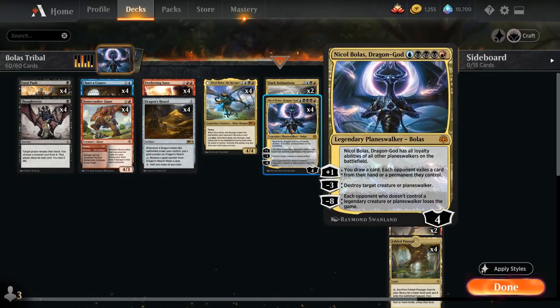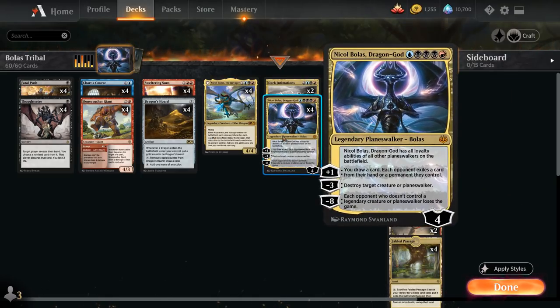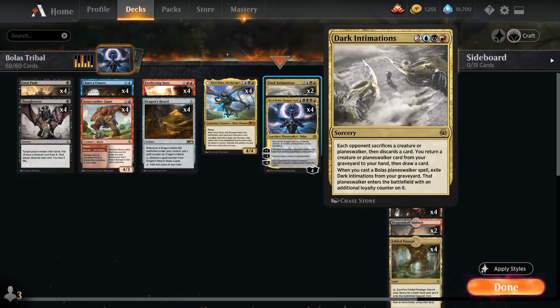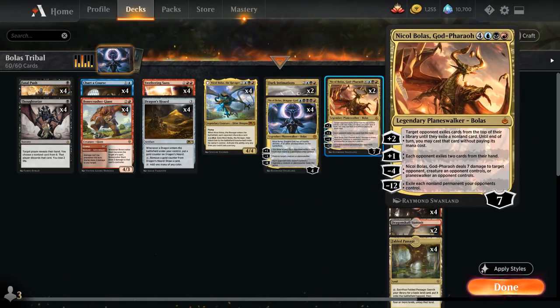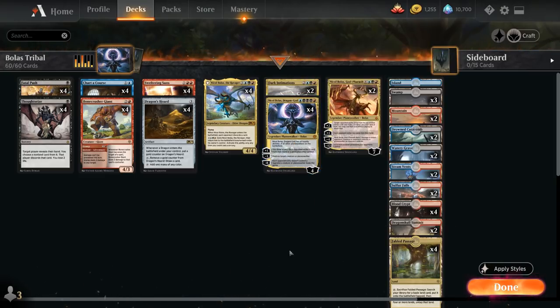At five mana, the big headliner is Nicol Bolas Dragon God, starting at four loyalty. His passive ability — having all loyalty abilities of all other planeswalkers on the battlefield — comes up quite often. The plus one lets us draw a card and an opponent exiles a card from their hand or a permanent they control. The minus three destroys a creature or planeswalker, and the minus eight can win the game by making each opponent who doesn't control a legendary creature or planeswalker lose the game. We can reach the ultimate quickly by exiling Dark Intimations from the graveyard or by using the plus two abilities from other Bolas planeswalkers in play.